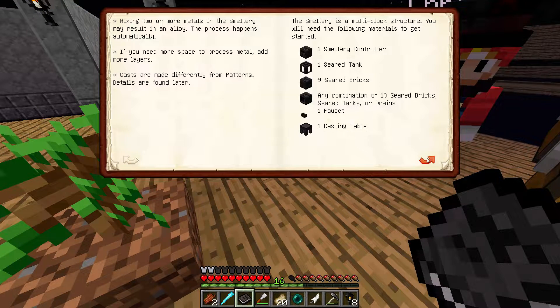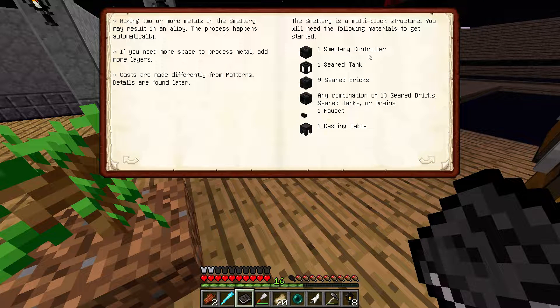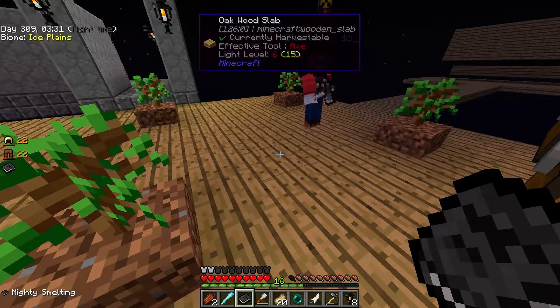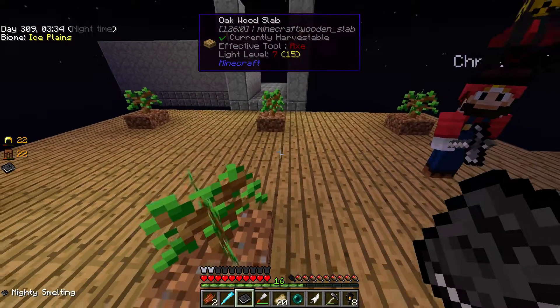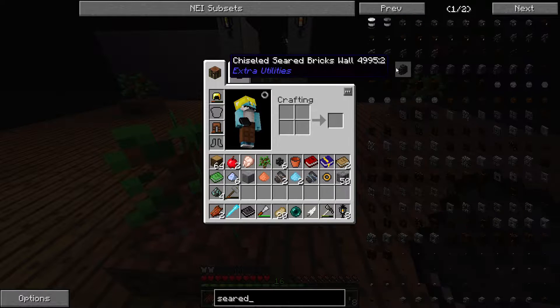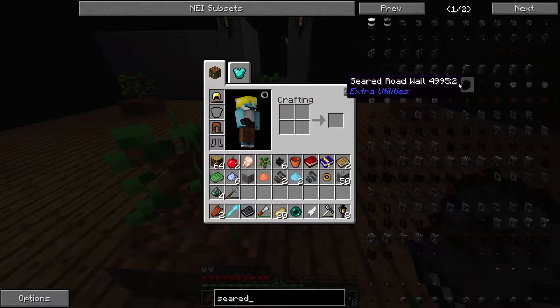Basically there's this book — we need to get a bunch of things: a smeltery controller, a seared tank, nine seared bricks or more if we want to make a bigger smeltery, which we are. We're gonna need drains, a faucet, a casting table, and a casting basin. Basically eight different items and they're all going to require a lot of grout.